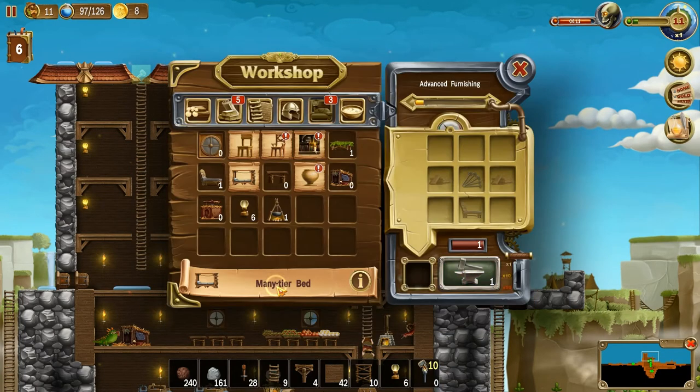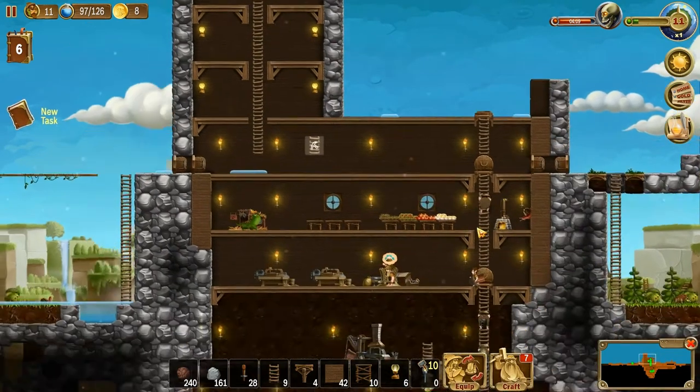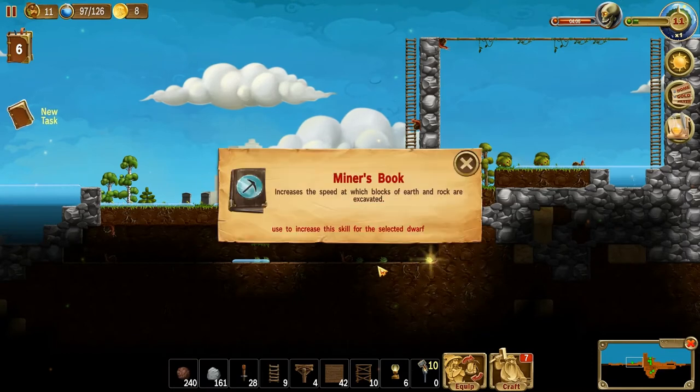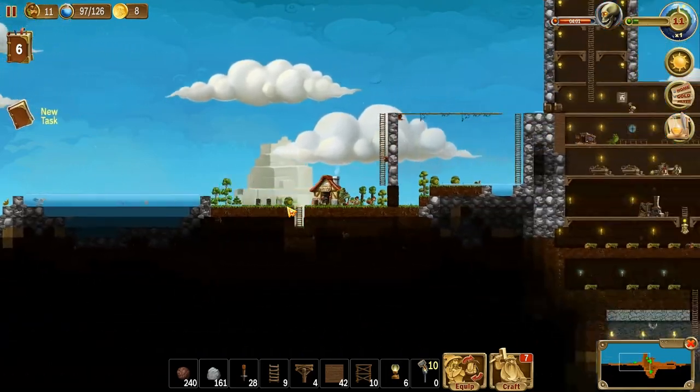Now we've got our many-tiered bed. I see — you make individual ones and stack them on top of each other. We need twelve of these and you need one of those. We already have one. That takes a lot of wood — but we've got a good amount. We need eleven more — we already have one, and we can make six so far. We've got to go do some lumberjacking. Those trees aren't grown up yet — what's on our other side? That's it, we need more forest.